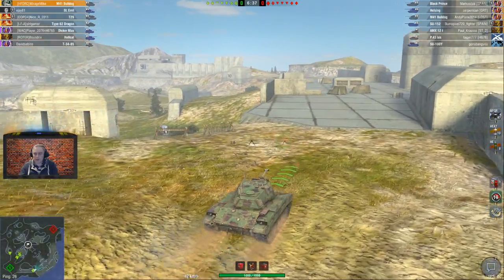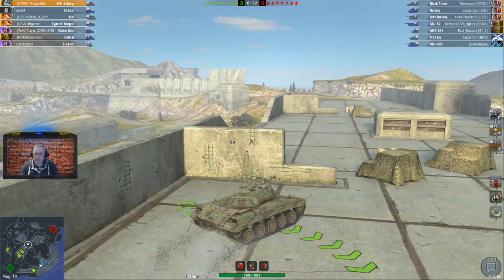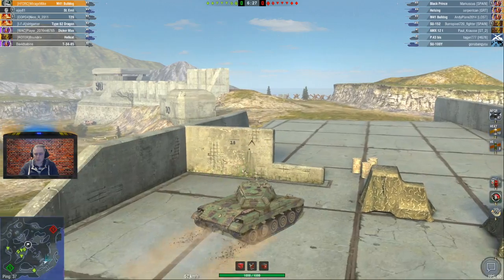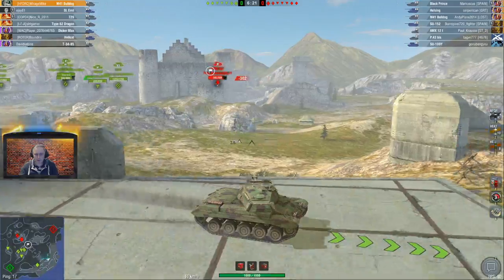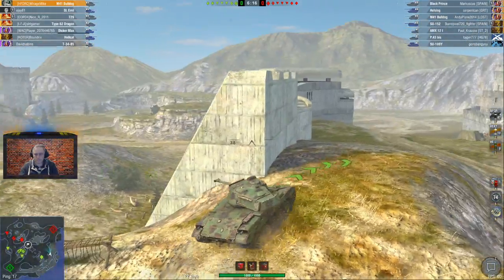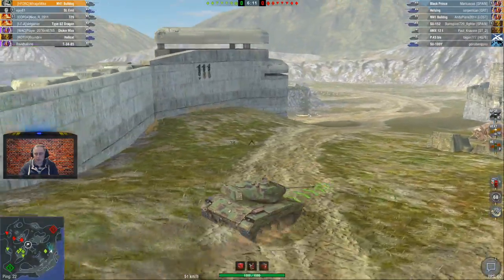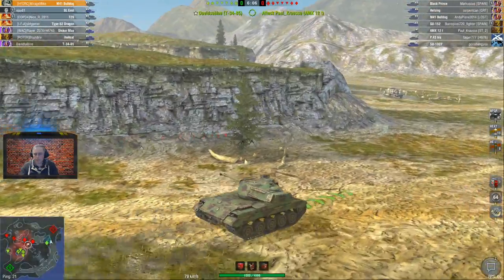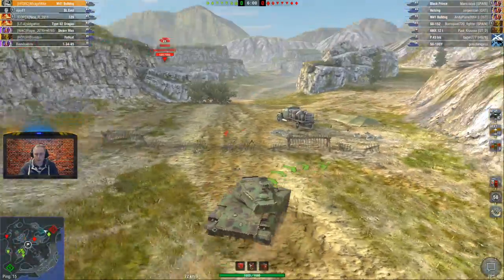We have to remember this is a sharpshooter, so I don't want to be missing any of my shots here. I'll be surprised if the Helsing and the Bulldog don't come this way — really surprised. Although it's possible. Amex is there, so it looks like they've all gone one way, in which case we'll go the flanking route. Let's see if we can put some damage in on these big tanks.